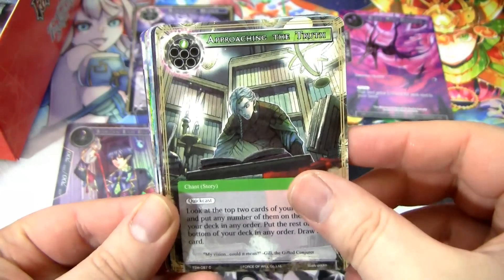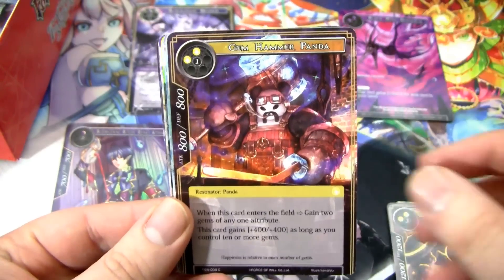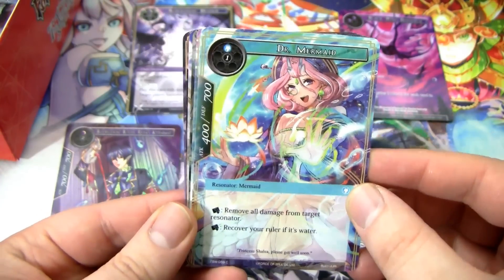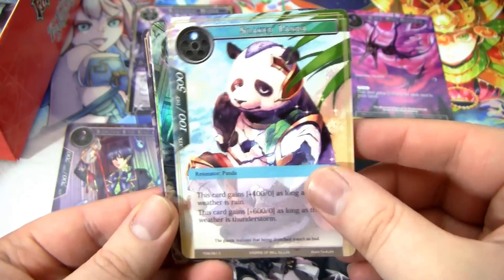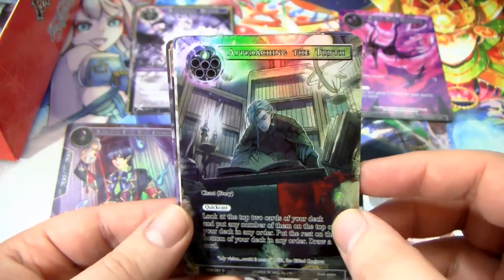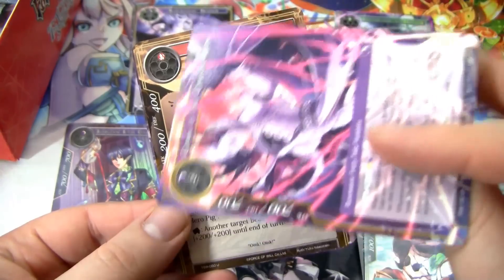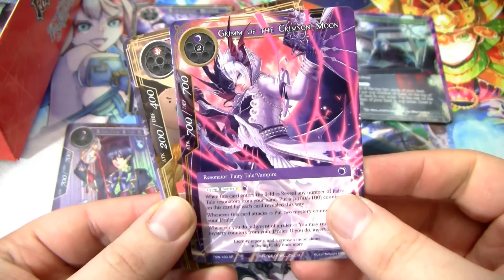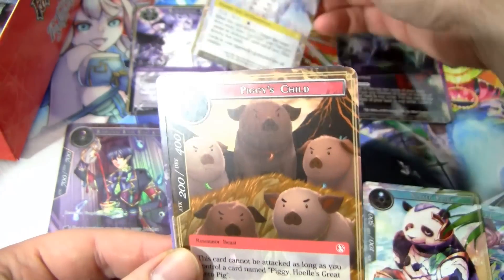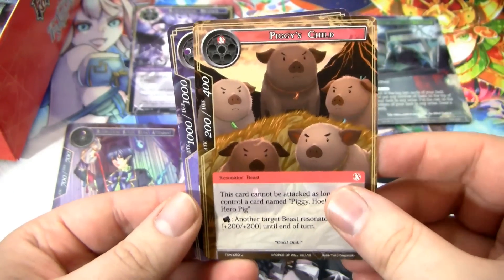We have the Mermaid Researcher Approaching the Truth, a magic transformed warrior, Dr. Mermaid — that sounds like a TV show on Fox — and a Soaked Panda. We have a full art Approaching the Truth to go with our regular one. Then we have a Grim Hope from the Future Super Rare — it's a double-faced card. He starts out as the Grim of the Crimson Moon and flips into the Hope of the Future. Pretty sweet — that was our first Super Rare. We also have Piggy's Child.